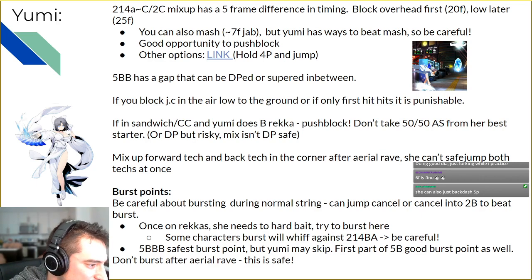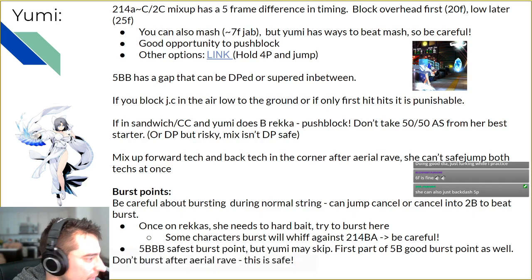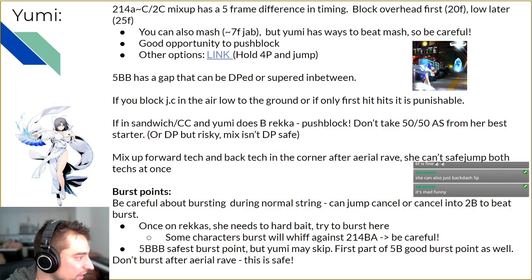I also recommend bursting the Rekka, but be careful — some characters, if you burst on 214BA, it whiffs the burst and then you get full comboed on the Rekka. And never burst after the Aerial Wrave. It's always safe no matter what. It's crazy how many good players try to burst after Aerial Wrave and hope the opponent messes up, but it's never going to work out in your favor.